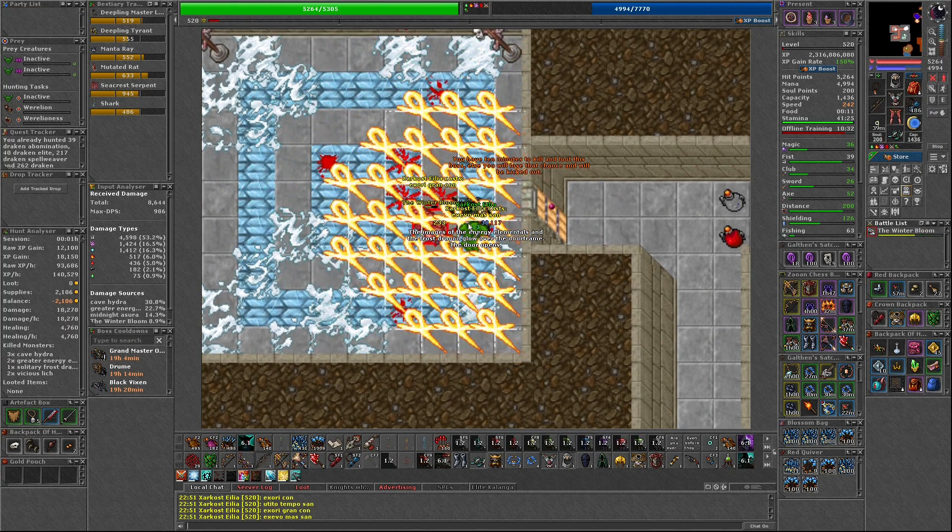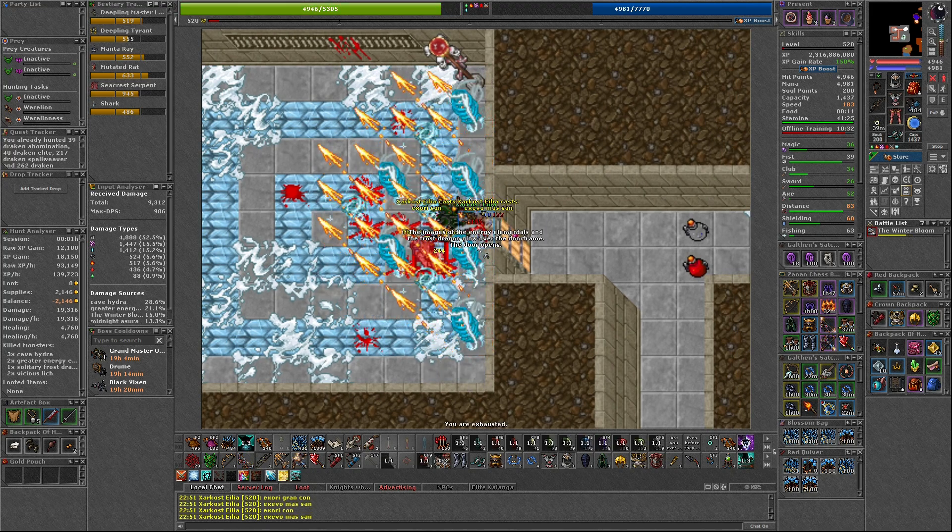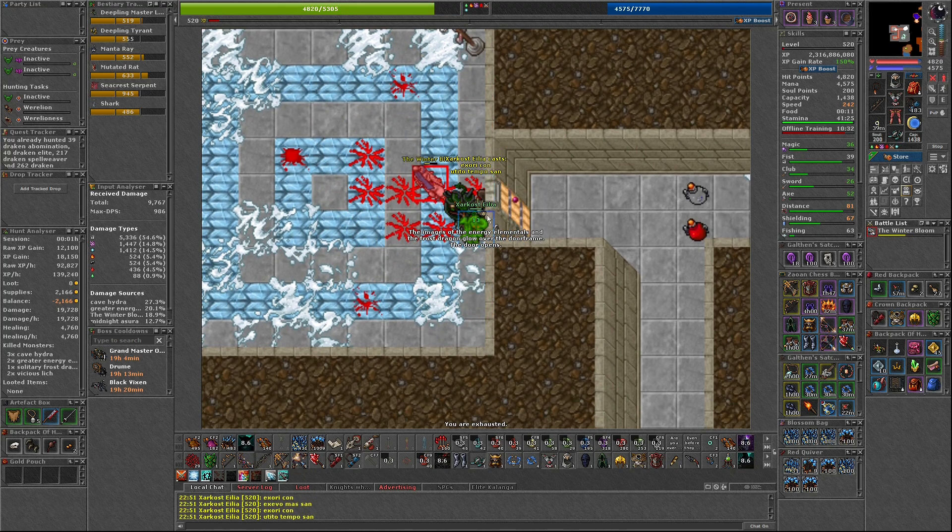Once the Cave Hydras are killed, you can head to the western side of the bottom floor to find a new set of cracks. Dropping down here, you'll immediately find two Vicious Liches.